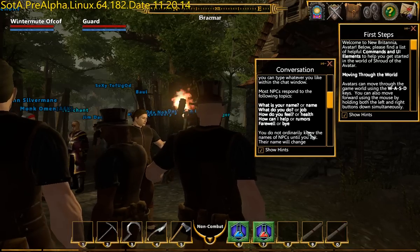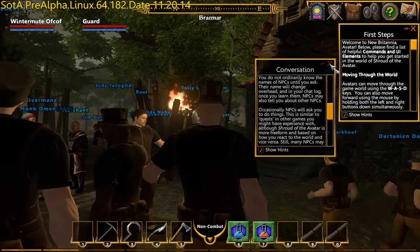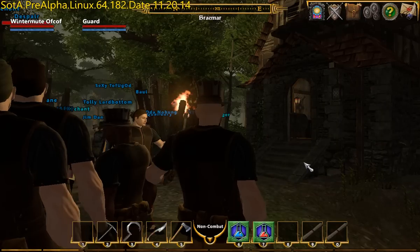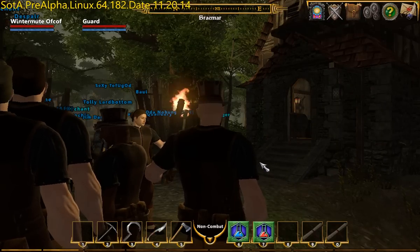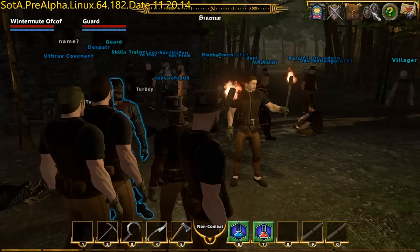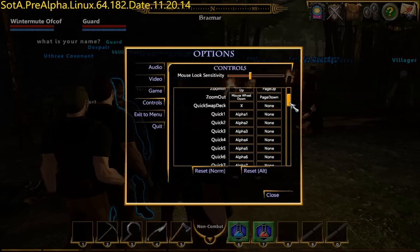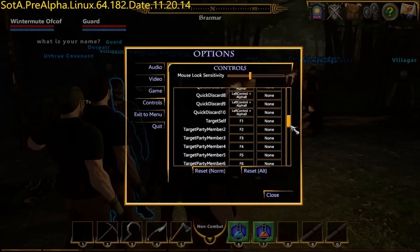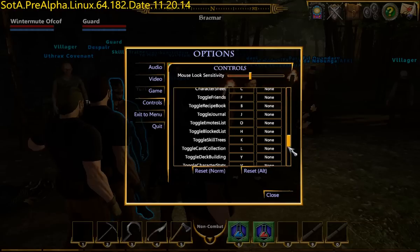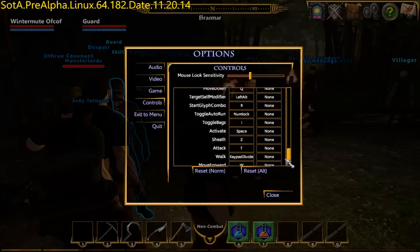What's your name? How do you feel? Now we're doing quite well here. Let me just check the options — controls. This all looks the same as last time. Target self, toggle recipe book. I can look in the journal. Toggle PvP stats — yeah, I don't want to do any of that. I'm not that sort of guy.